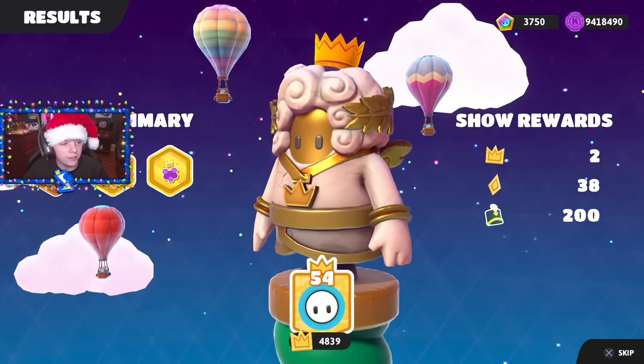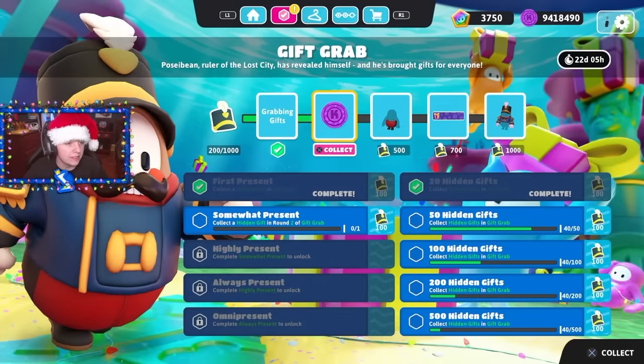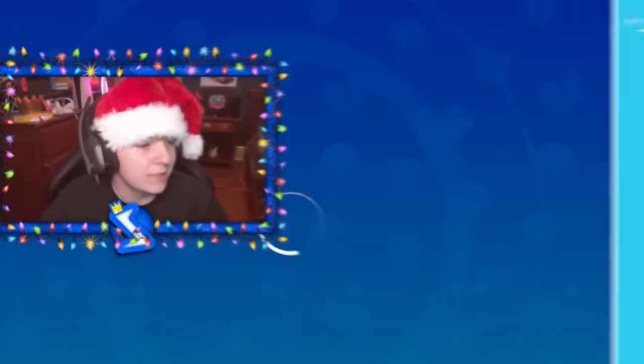We got 200 event points from that. Let me collect the items we got so far — a nickname, grabbing gifts, and kudos. Nice. If I'm gonna be collecting gifts, I need to wear an outfit that's more fitting. I need to be Santa Claus.